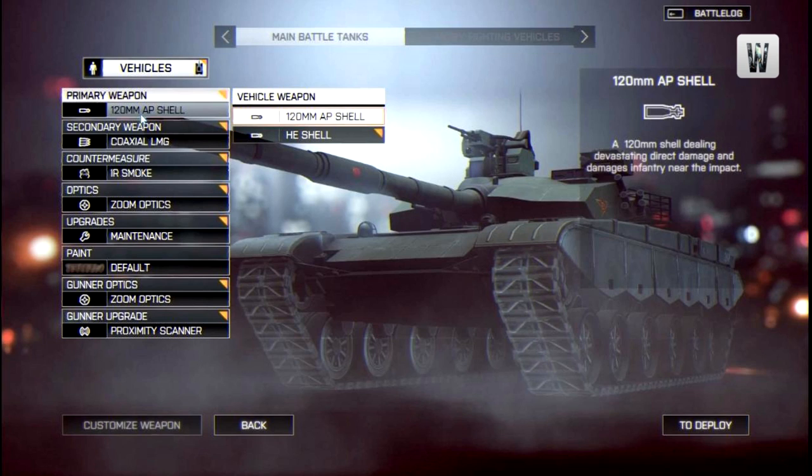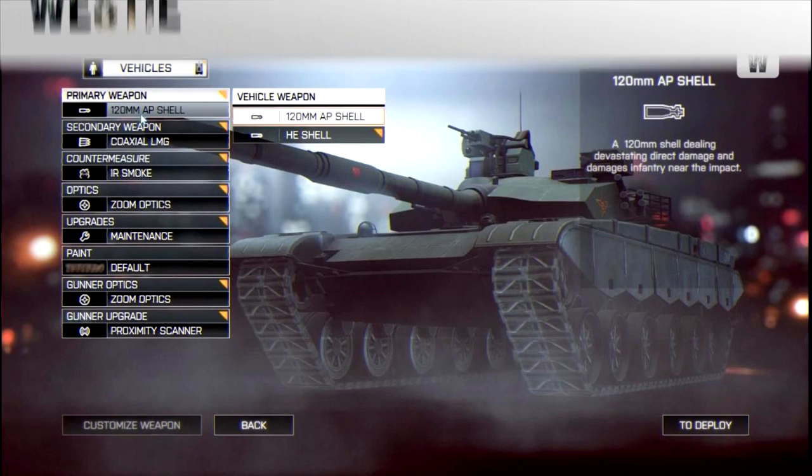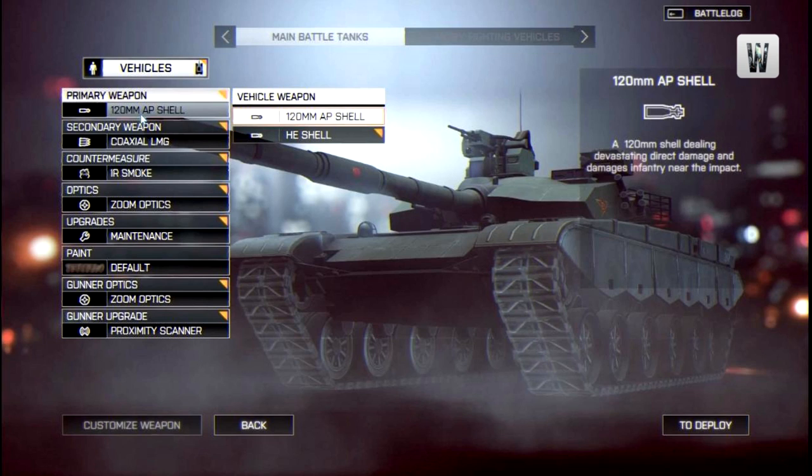Countermeasures look to be quite similar to Battlefield 3, but the new menu interface makes it much easier to customise the way you want to play. Moving on to optics — again quite familiar from Battlefield 3 — you have normal zoom optics and also the option for infrared, or thermal, optics on your tank. Looking at upgrades, you're seeing a lot of Battlefield 3 content: maintenance is selected, proximity scan is in there too. It's essentially the Battlefield 3 upgrade system without much difference.